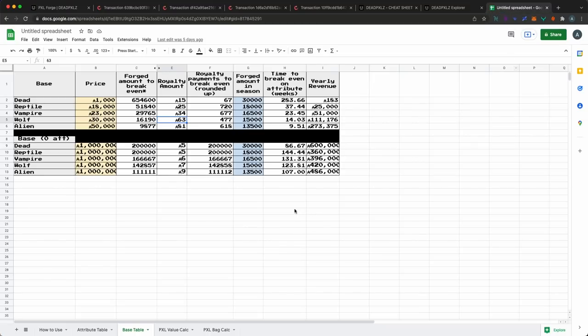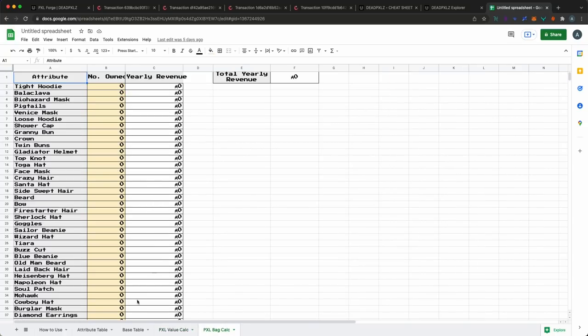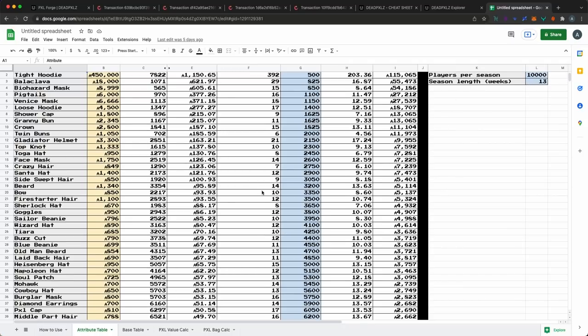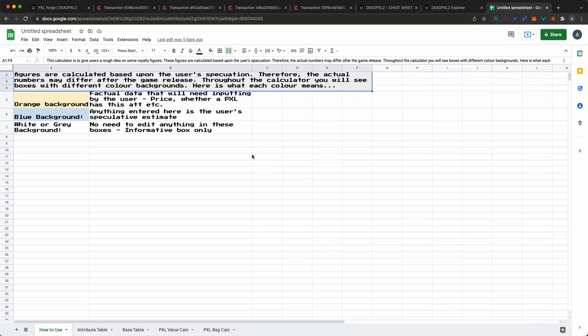That's the end of the demo. I'll quickly go through the Genesis reward calculator made by community MVP Cyan Hoodie. You can put in your entire pixel bag and determine how much ADA you'll earn based on variables like season duration, players per season, and floor pricing of pixels. It calculates yearly revenue a specific attribute will grant you. It's speculative — don't take it for granted — but it provides a lot of insight into how profitable the Forge will be if you hold Genesis pixels. Thank you Cyan Hoodie for putting this together.